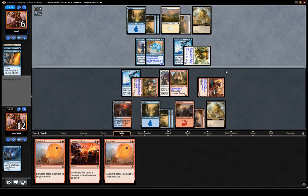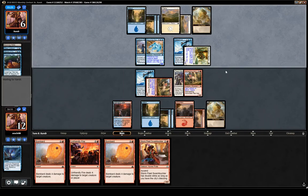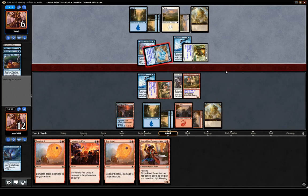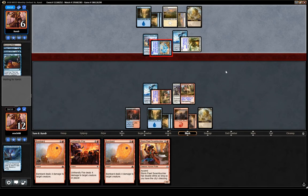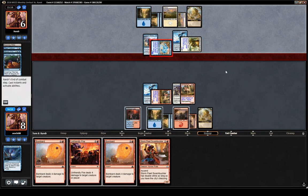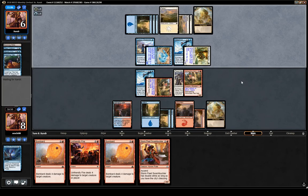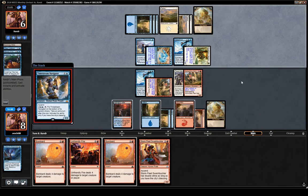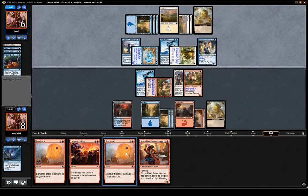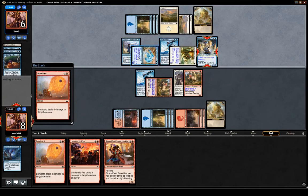We'll put them down to two and hit them for four more with Unfriendly Fire to the face, but we're getting to the point where they are probably just going to kill us with Soul of the Rapids before we can kill them. If they have a 2/1 vampire that's probably good enough for them to win the race. This card is not very good, but I'll kill it anyway — it's killing us if we don't, if they just get two attacks next turn.